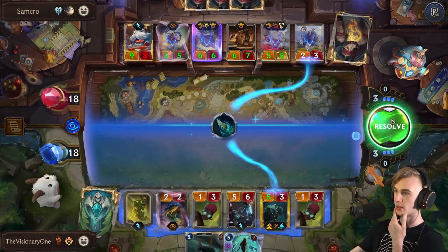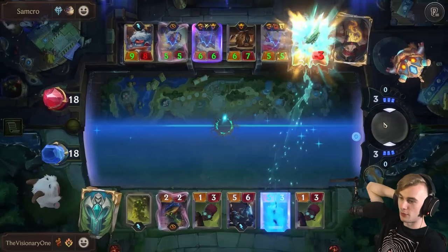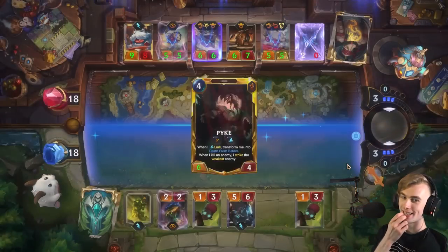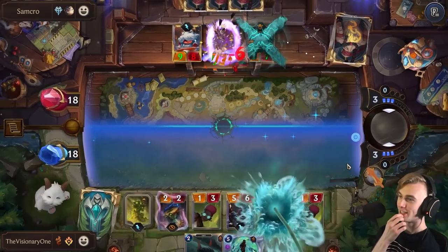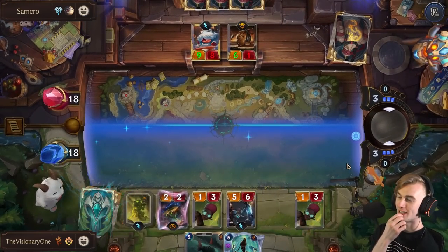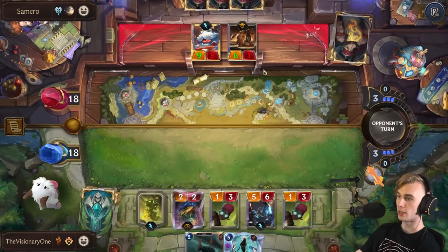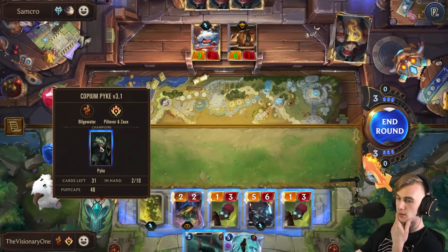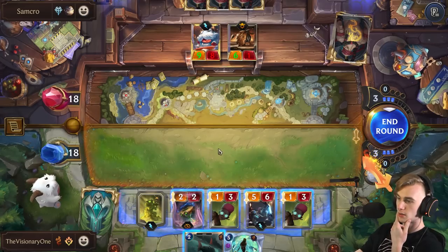Oh no — I ruined the combo. How many Mushrooms do I have? I think I might have ruined it. We probably can't attack — I don't think we can afford to. Pike went to work. Oh, he leveled up — so he did hit for six! I forgot he was leveling there. I only have 48 Puff Caps.